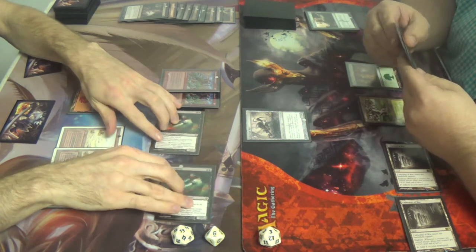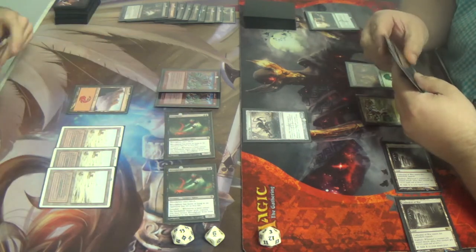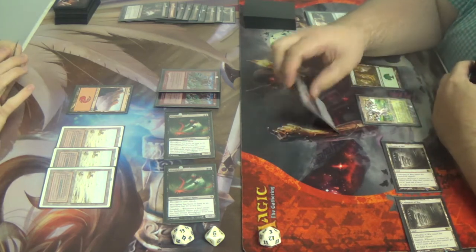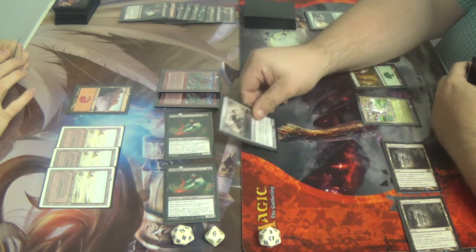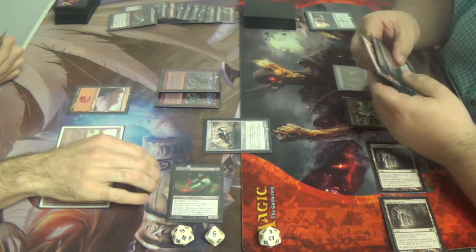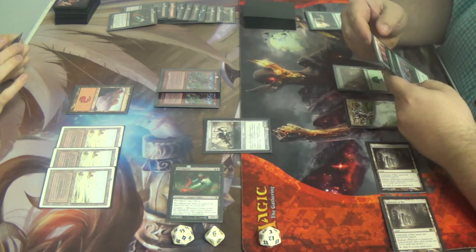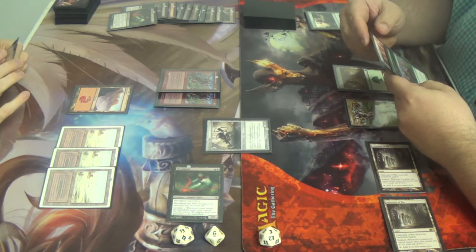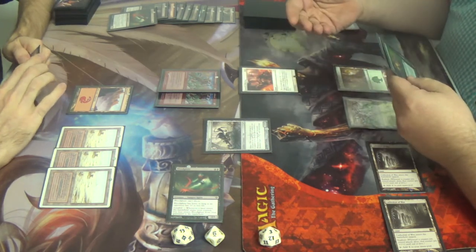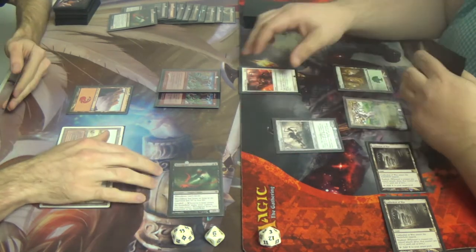Combat? Swing four. Obviously I have to block one — I'll sack it, hit you in the face, and then the other one gets two through. Yeah, gets me. I did the other one out of order. When I had the Inkmoth I should have Apostle's Blessed him, and then you responded and then Mighted him — and then it would have been enough. But I did it out of order. Sorry. No worries.